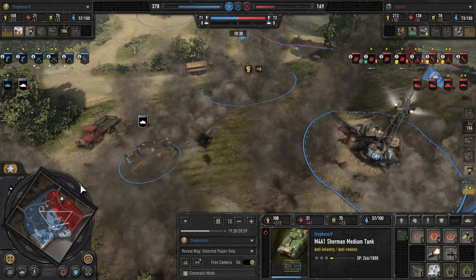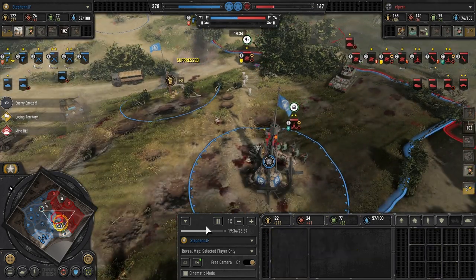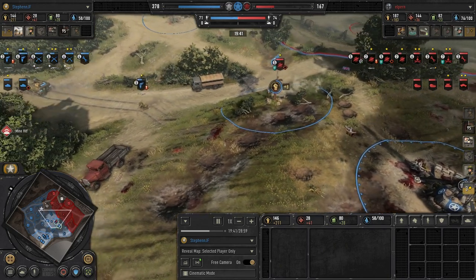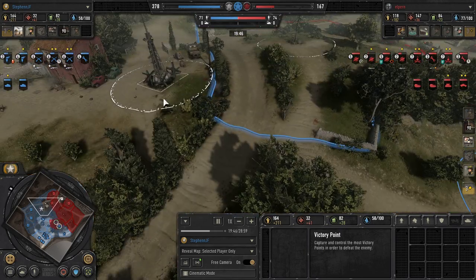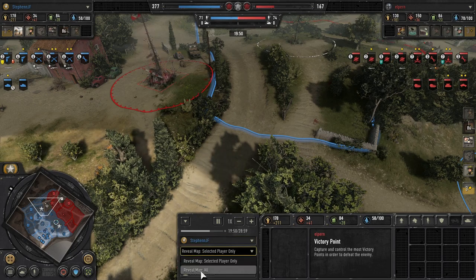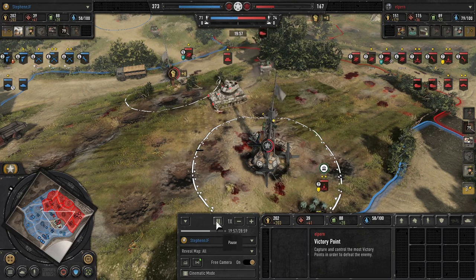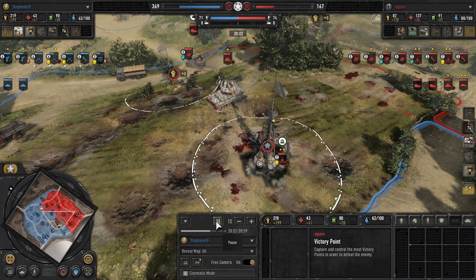With that, I do start to apply a bit of pressure into the center, knowing the Marder is in that location. But I know I can't get too close because it is coming and I could hear it. So I start to move my Sherman up safely to the north, where it can just push back these Coastal Reserves.